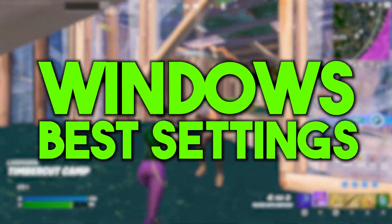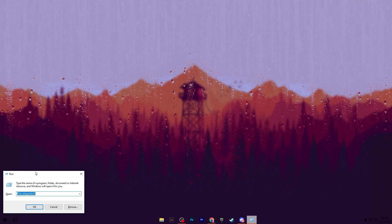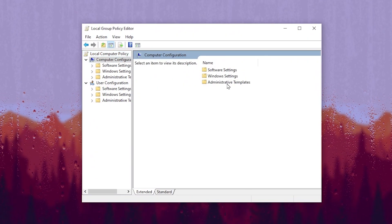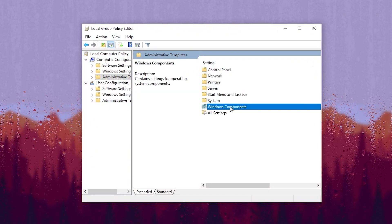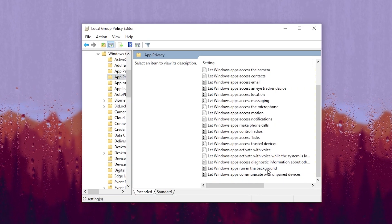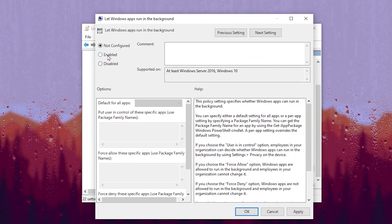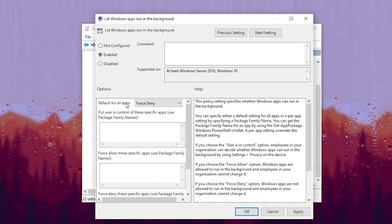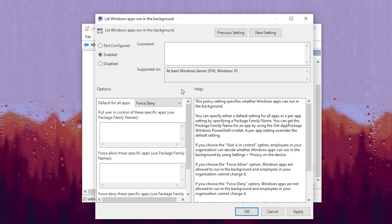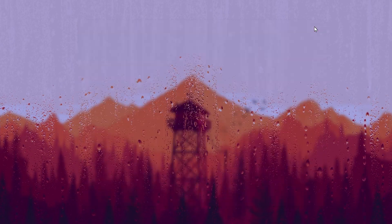Next, I am going to show you some important hidden Windows settings. Press Windows + R and type gpedit.msc. Go to Computer Configuration > Administrative Templates > Windows Components and find App Privacy. Scroll down and find 'Let Windows apps run in the background'. Double click it, set it to Enabled, set Default for all apps to Force Deny — this will stop all background running applications, services, and processes. Hit Apply, hit OK, and close the Group Policy Editor.